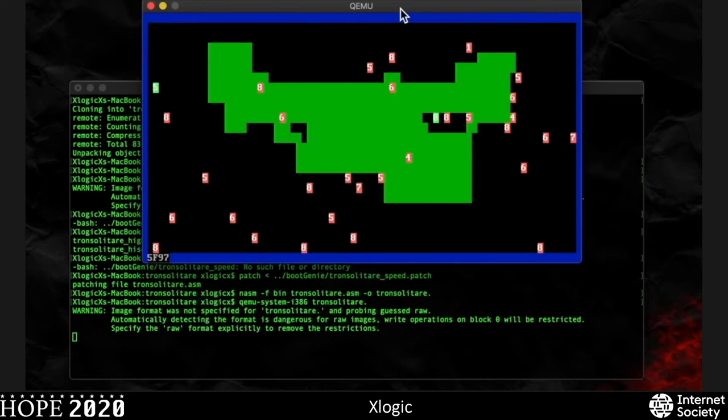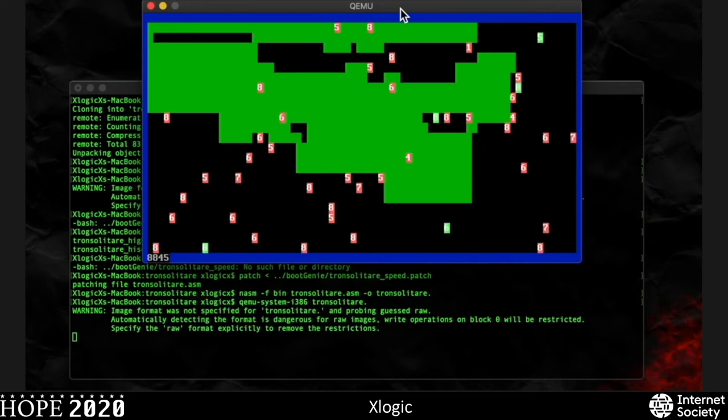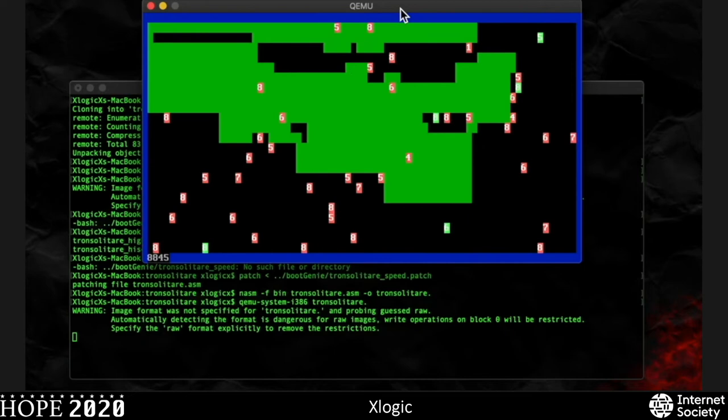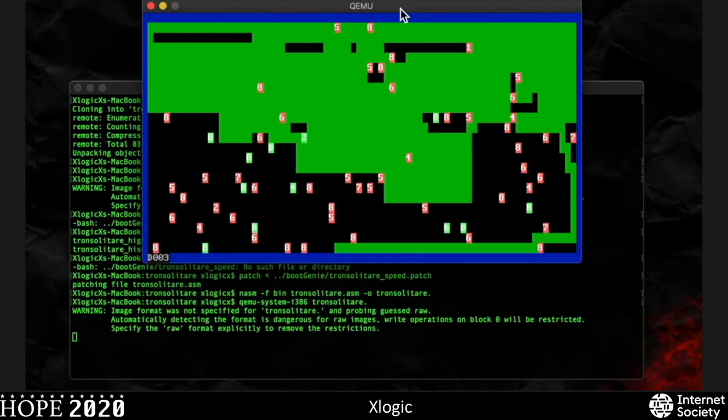We're almost up to 6k, getting close to halfway there with 8k. The game will get ridiculously fast past 8k. Just trying to avoid all the poison apples — it gets hard after a while. There we go, we won. That's the flashy win screen that we get here.